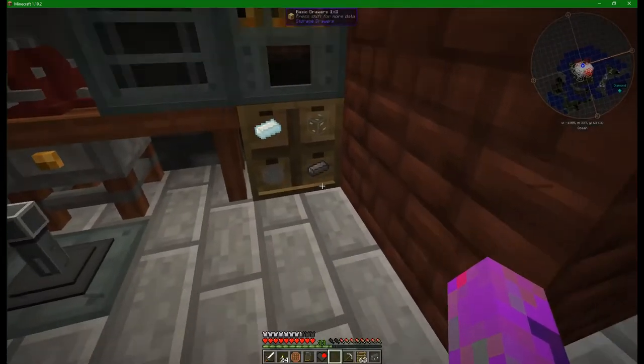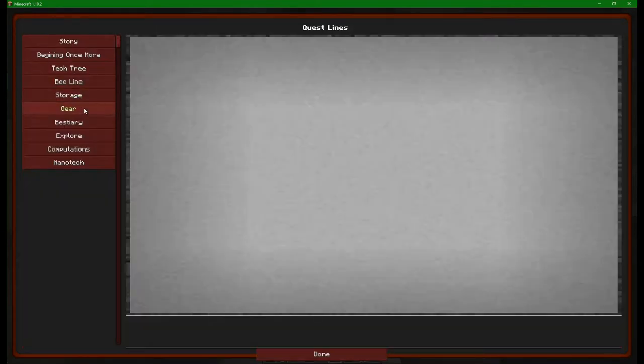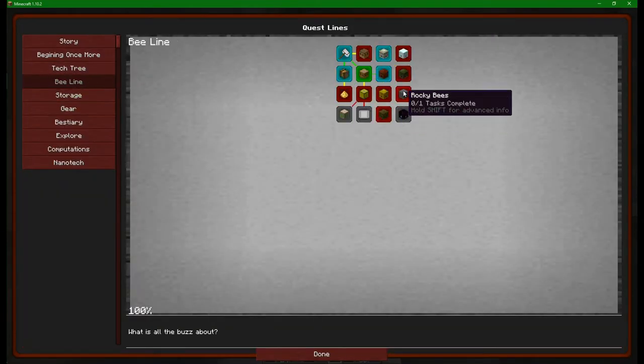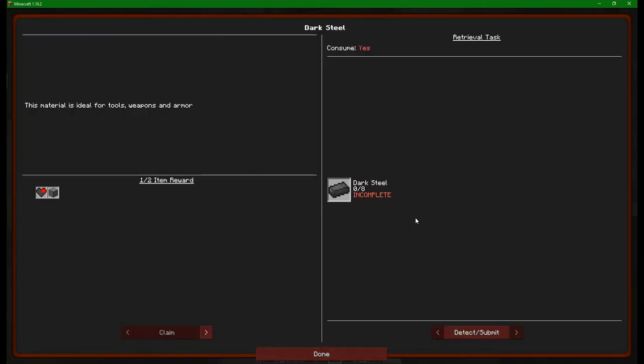We just need to wait a very long time because that bit of dark steel there - is that enough to finish the quest? No, it is not. We need eight bits of dark steel. Now be eight bits of dark steel. We're going to hand them in - it's going to consume them, but that's okay because we get a dark steel block back, which is actually nine bits. So we're doing quite well there.